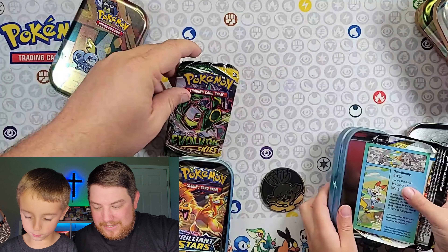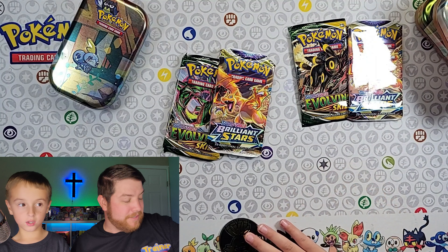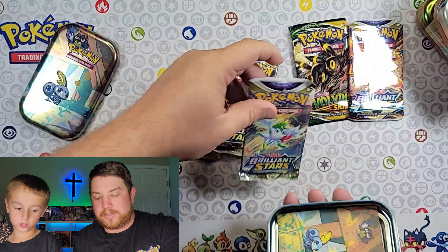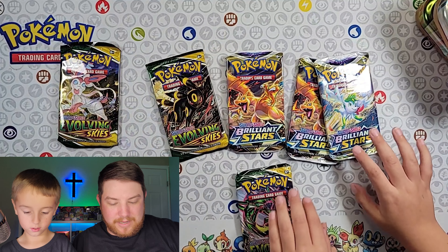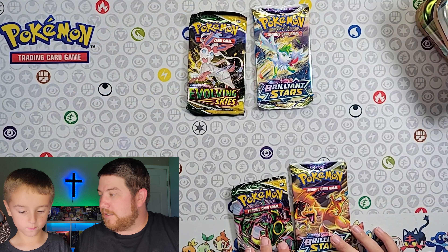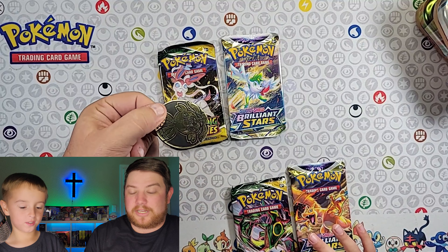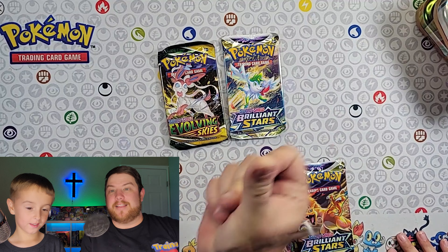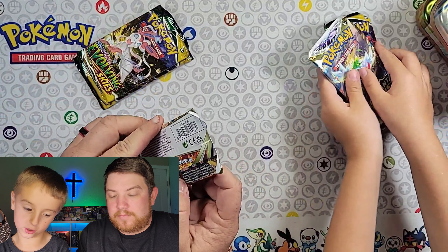It has Evolving Skies and Brilliant Stars — another Evolving Skies, another Brilliant Stars. We each get one pack of Evolving Skies. Which one do you want? Of course you want that one. I want the Espeon, and I'll take a Charizard one as well. We'll flip a coin — if it's heads you get to pick which one you want. Tails! I get to pick — I'll take the Evolving Skies pack.